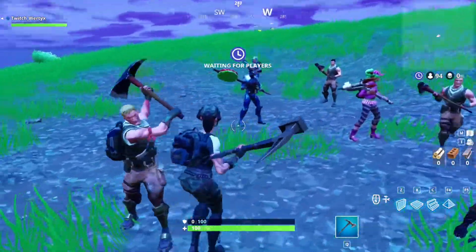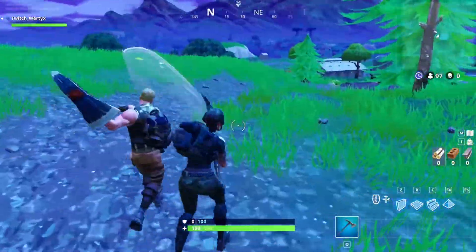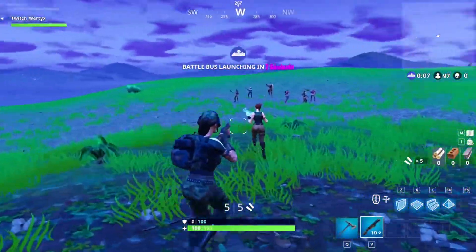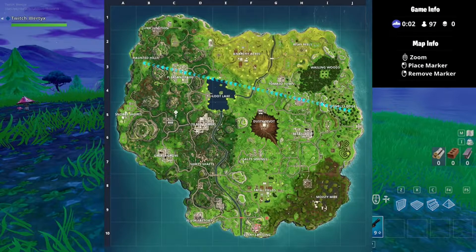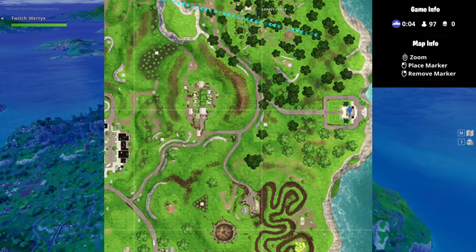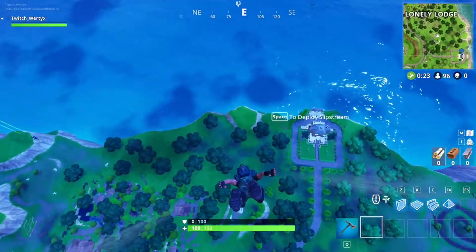Once you're in the game you have to axe at least one default skin like this three times — one, two, three. Then you're gonna have to find a blue pump and shoot a default skin like that. And where we're gonna land is exactly at this place right there.